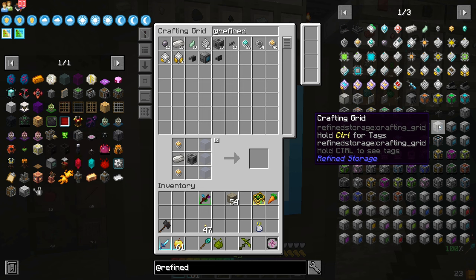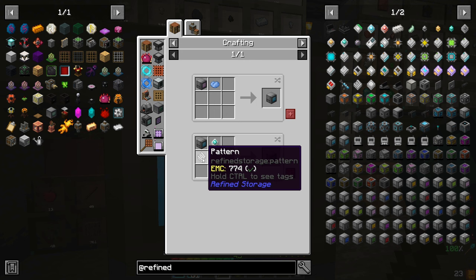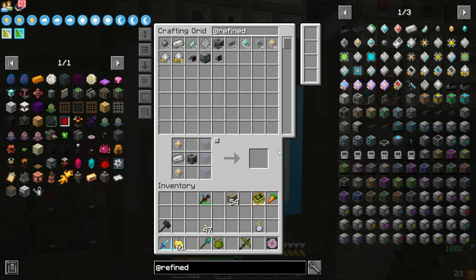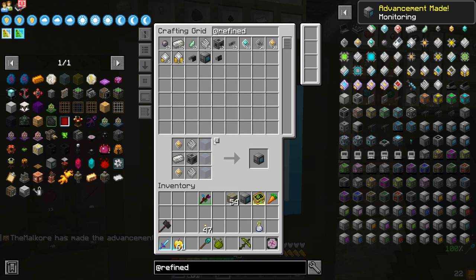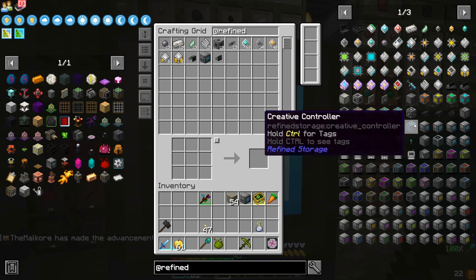Okay, we've got the grid, and we want a pattern grid. Wait, I've already taught you that. We definitely could use a crafting monitor, but double checking this.